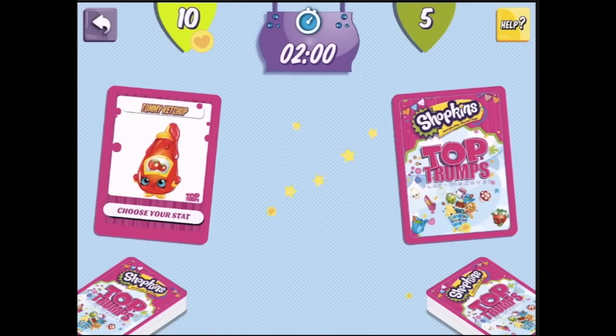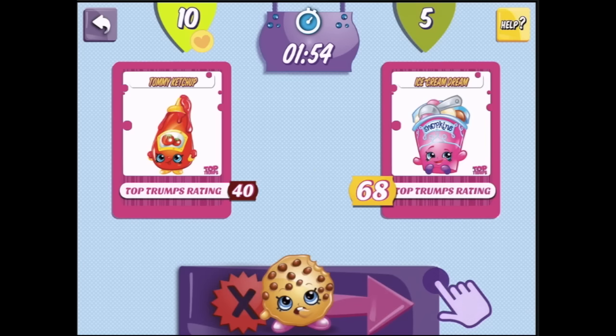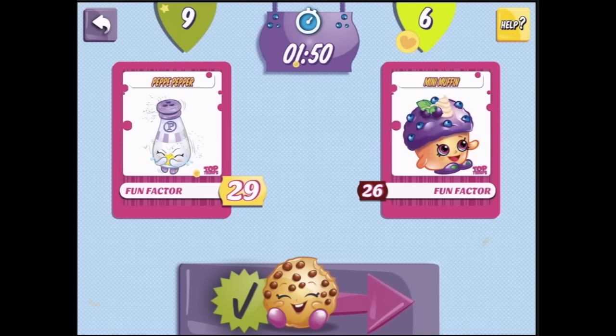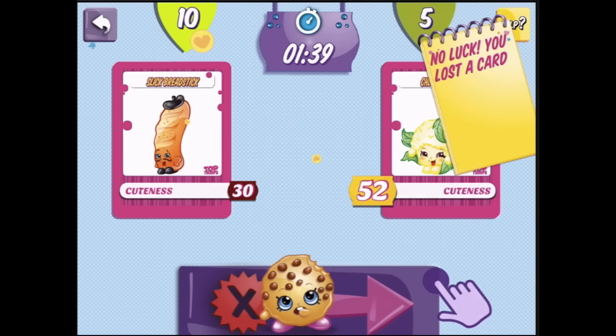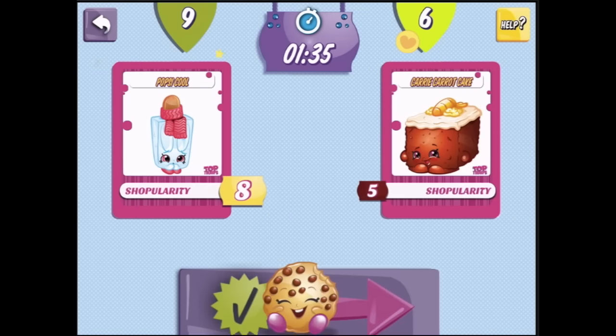Touch the stat you want to use. Top Trump's rating. Oh! You've got more fun factor — wins all the cards! Let me choose my stat. Cuteness. Oh dear. Shopularity! Don't think I'm very good at Top Trump's at all!